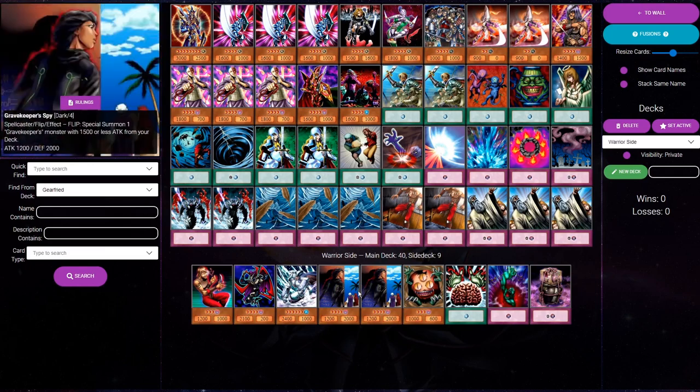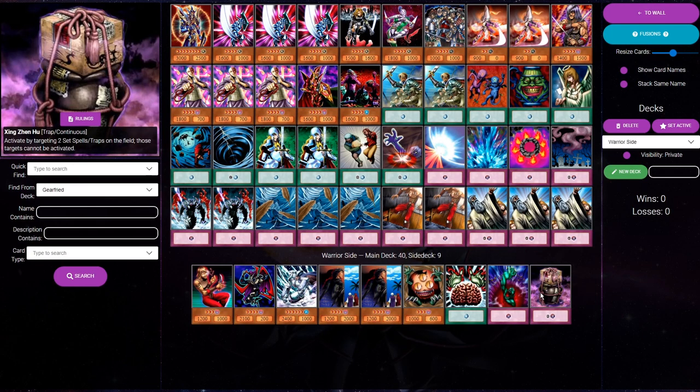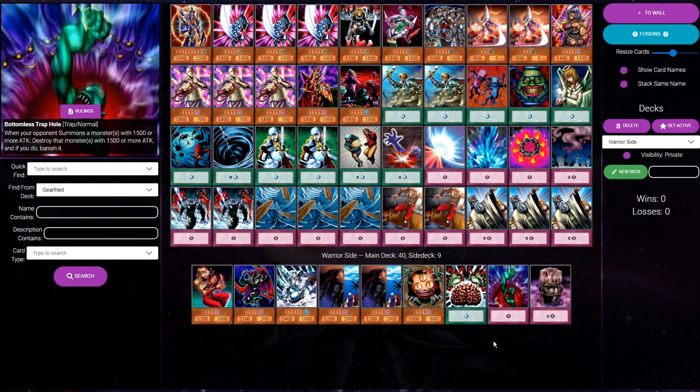Next, I've added seven more cards to our side deck. After adding the searchable cards, the second most obvious thing to add to our side deck actually has to do with what we're taking out of our main deck. If there's a matchup in the meta where I notice I'll have to take out a lot of cards because they're dead, I'll typically focus on that matchup first as I'm building my side deck. For most decks in goat format right now, that matchup is warriors.